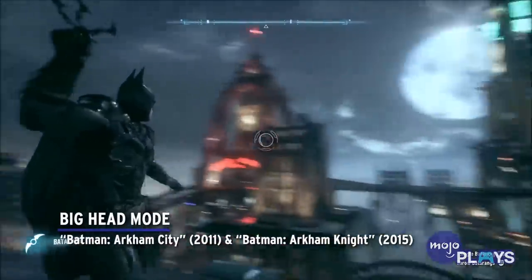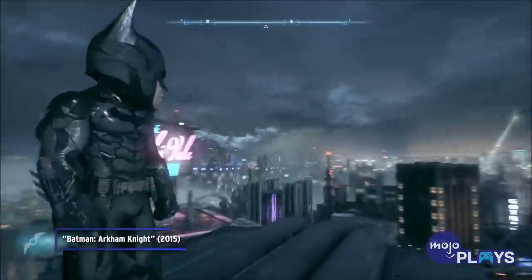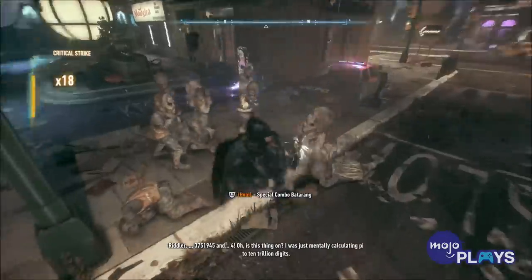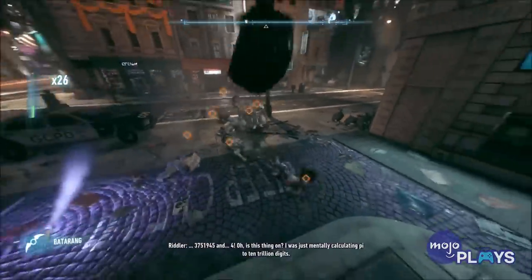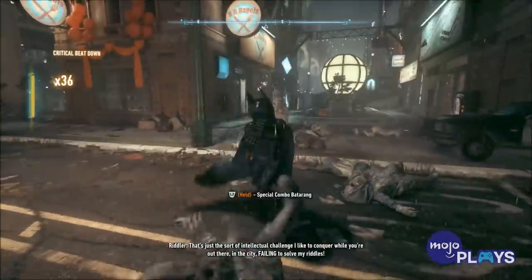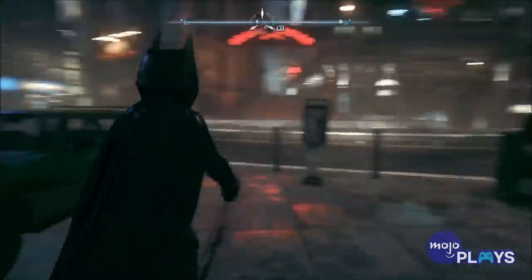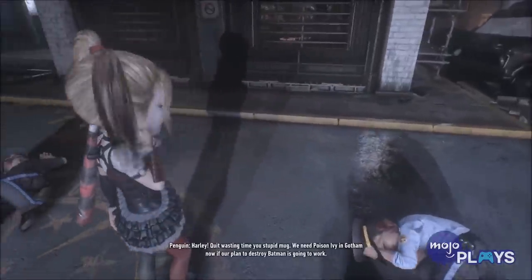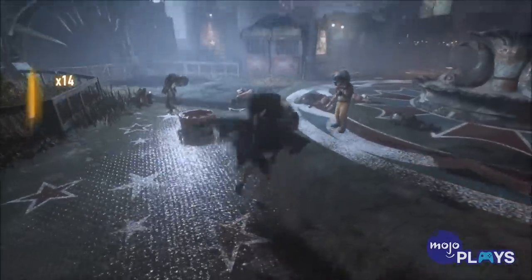The Arkham games weren't exactly known for cheat codes, but this one managed to make Arkham City and Knight way more entertaining. In Arkham City, break out the cryptographic sequencer, hold down both triggers on the controller, and rotate the right stick clockwise and the left stick counterclockwise. Now everyone in the game will look like giant mutated freaks, and it depletes every ounce of seriousness from the game. You can do this in Arkham Knight as well — just hold both triggers and rotate the right analog stick clockwise ten times. You got a new and totally ridiculous Batman game.